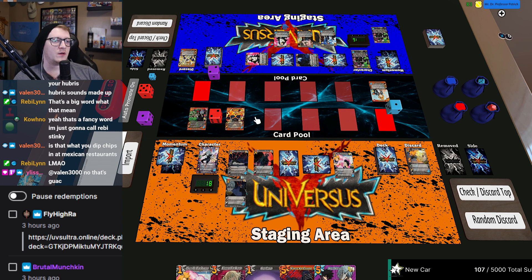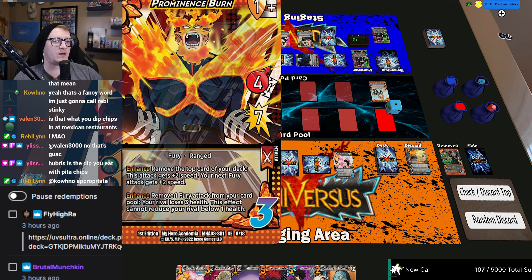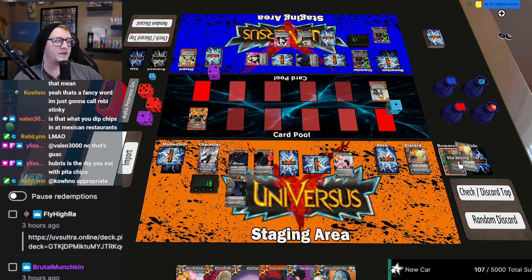Let's do Prominence on a six — seven minus one is one of six. Checks a five, six. First enhance: let's remove this from the game to burn you for three. Let's flip a bolt draw. Let's remove the top for plus two speed and plus two to my next fury.